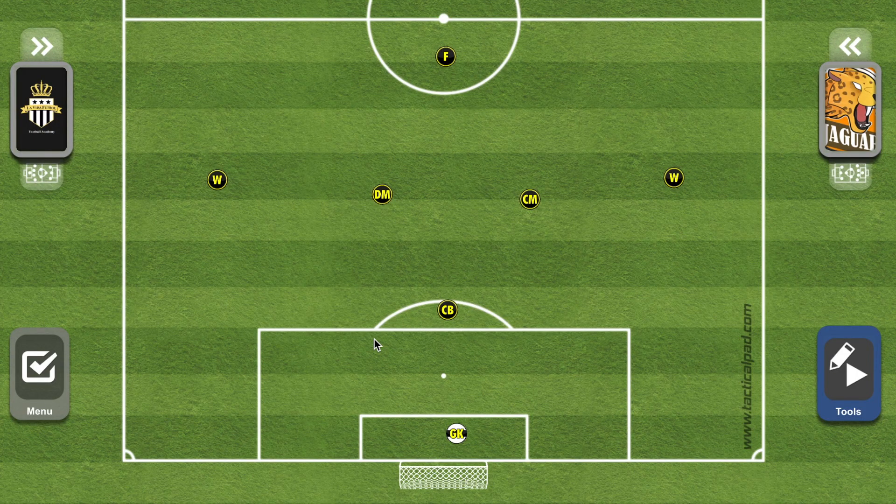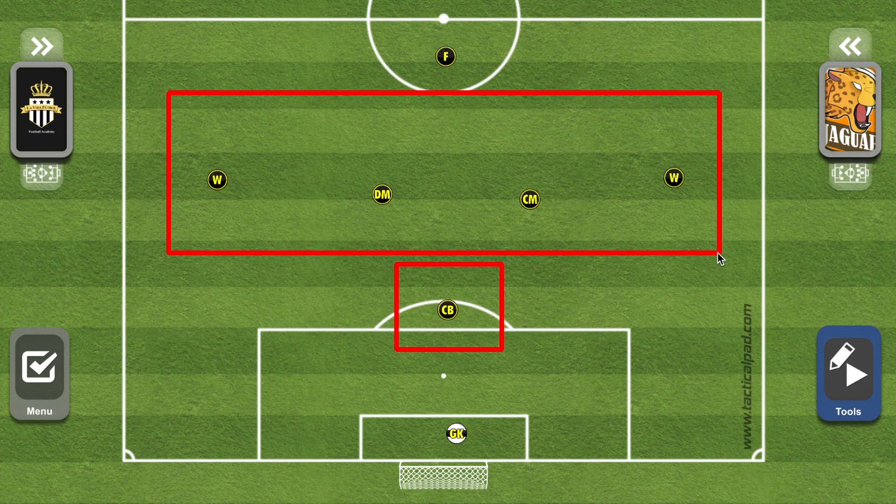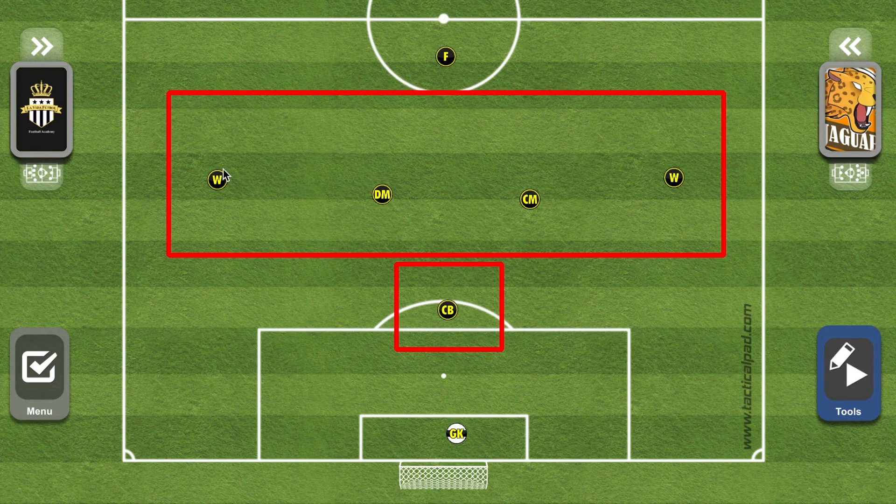Let's take a look at the 1-4-1 formation. Starting with the positions, we have one center back — there is only one center back in this formation because we focus depth in the midfield. In midfield we have four players: two wide players (outside left and outside right midfielder), a defensive midfielder, and a center midfielder.